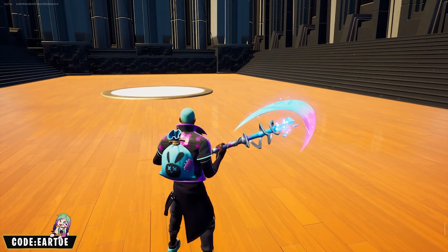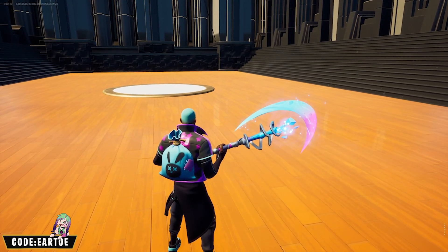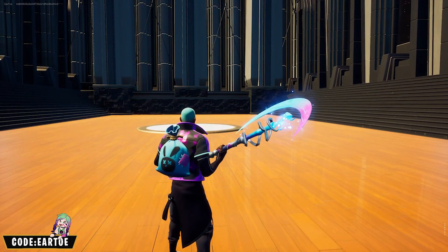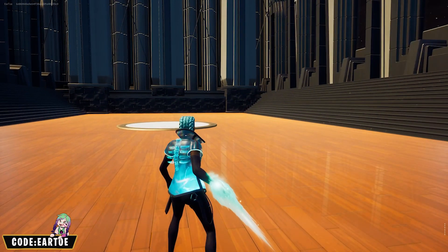Now we have the Bright Blast wrap. I added a little bit of blue on the outfit so I can play around with two colors. I chose the Bunny Bag back bling and the Astral X pickaxe to bring it all together very nicely.